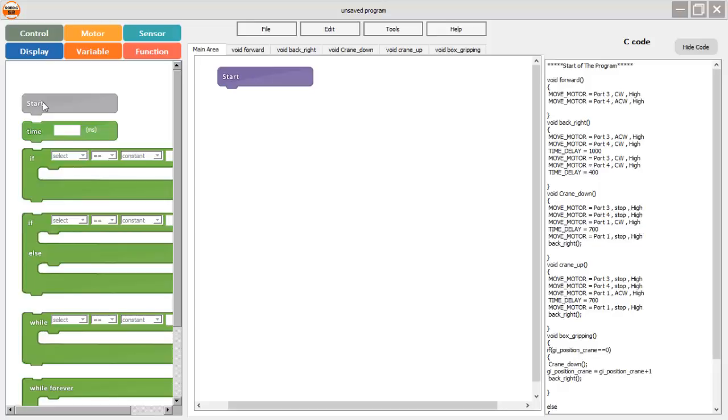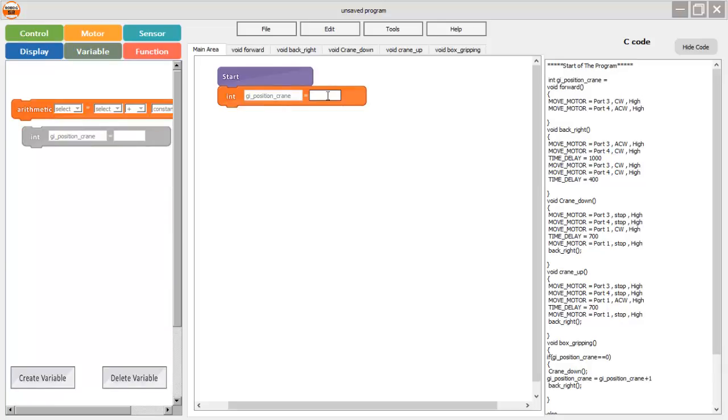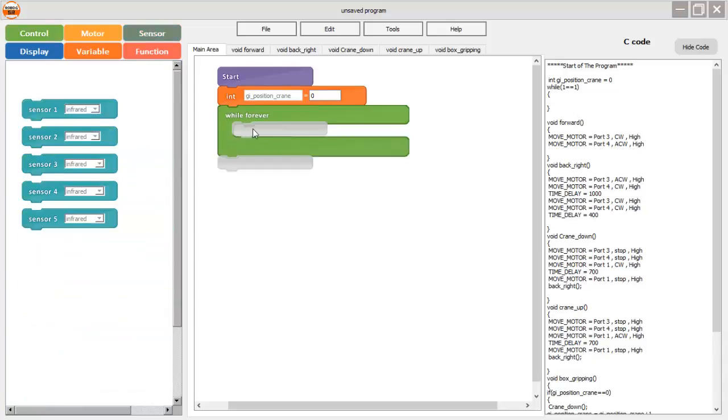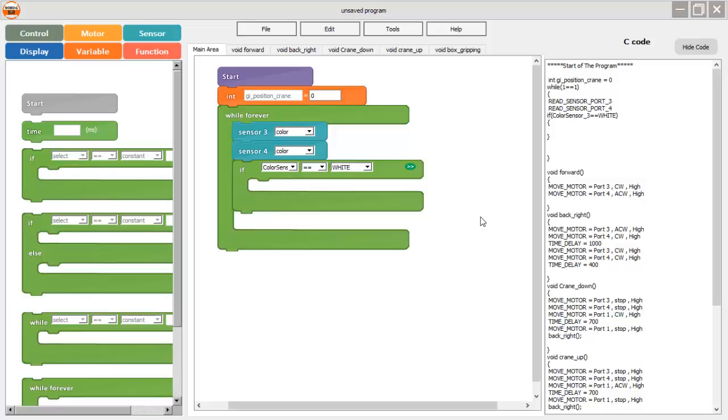In the main area, we start with the start block and initialize the global variable with a value of zero. We use a while-forever block and sensor port 3 and sensor port 4 — selecting color sensors for both. The first condition is an if statement: if sensor 3 is sensing white color, it means the robot is in the wasteland area and one task applies; if it is not sensing white, the robot needs to perform a different task.